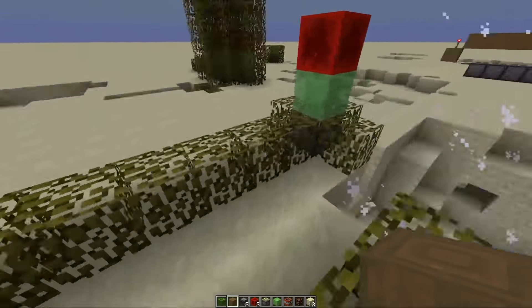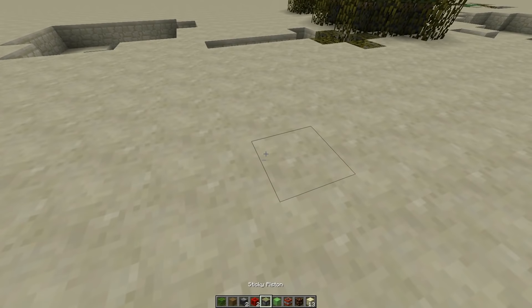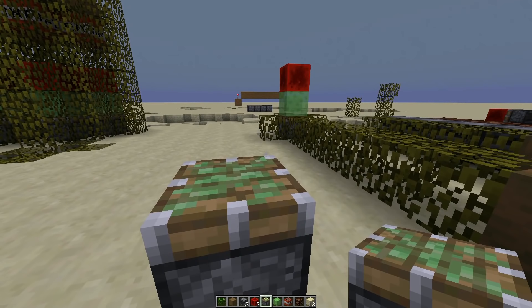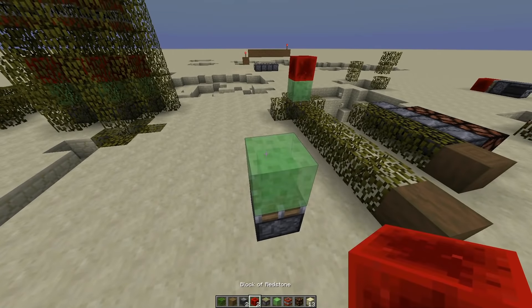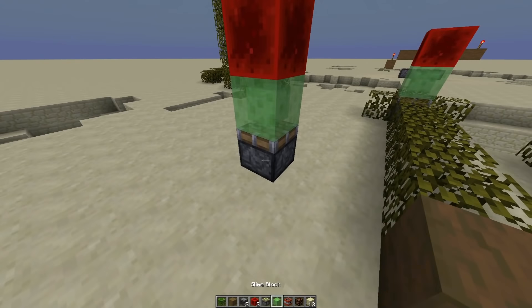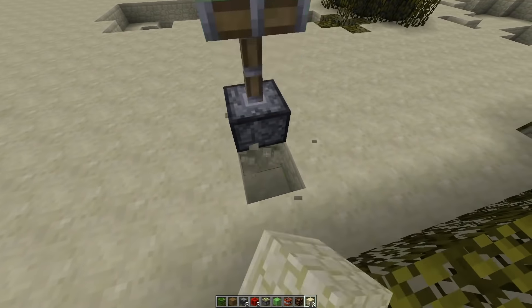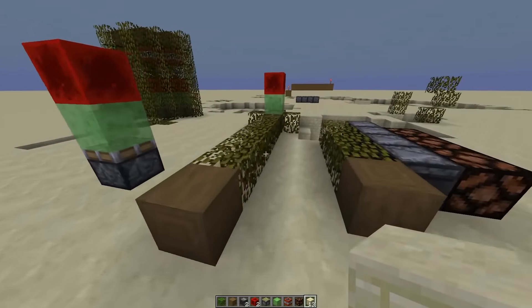So it works with observer blocks, but not only does it work with observer blocks, it works with normal block update detectors — bud switches! Block update detector, bud switch. So it can tell whenever a block changes right next to it — anything directly attached to it — and that's important for this episode.